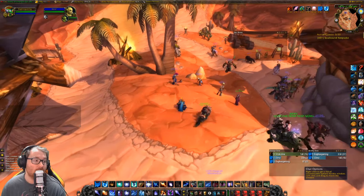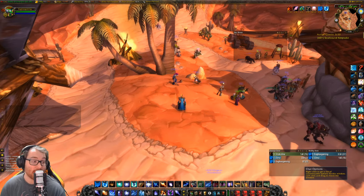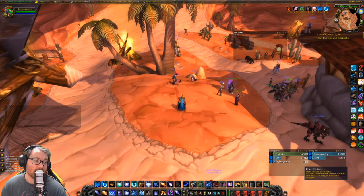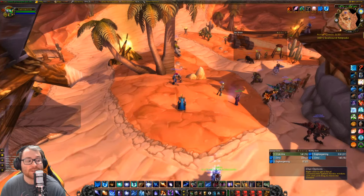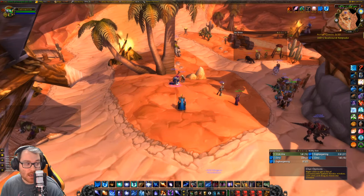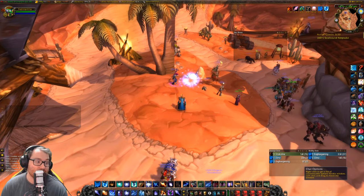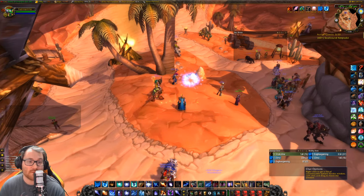The Alliance is tasked with gathering 26,000 to 28,000 iron bars, 24,000 thorium bars, 20,000 Arthas's Tears, 33,000 Stranglekelp, 180,000 light leather, 110,000 medium leather, 200,000 roast raptor, 14,000 Rainbow Fin Albacore, 800,000 linen bandages, and 600,000 silk bandages. All of these reward varying amounts of signets.